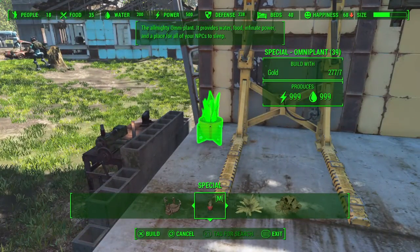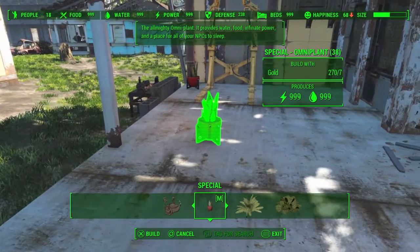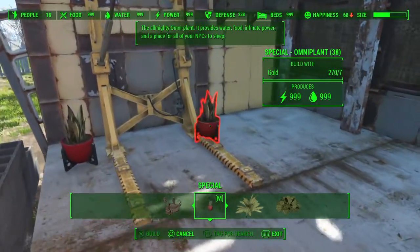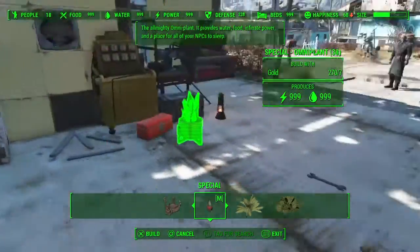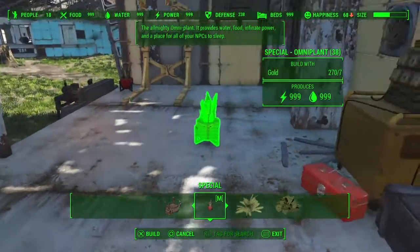I'm gonna go ahead and put this in this corner. My power's at 500, my water's at 200, my food's at 35. And BAM — you just seen everything go up to 900 food, 900 water, 900 power, 900 beds.